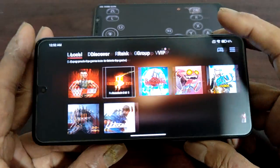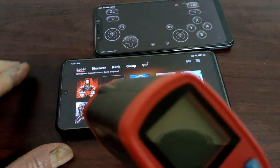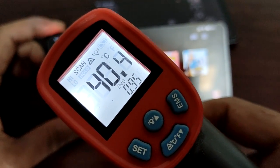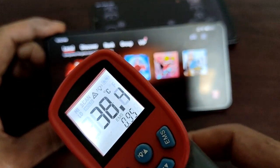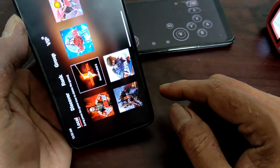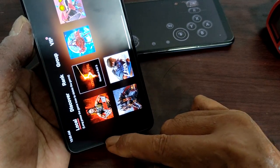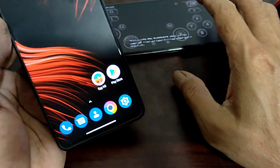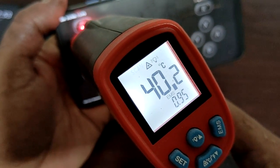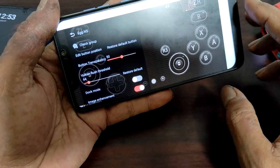Not bad for the Snapdragon 732 — even the temperature isn't very hot. The maximum is 40 to 41 degrees Celsius even after extended play. The chip is very power efficient. The Snapdragon 730, 732 are much better than the 720 — more power and battery efficient. The POCO F1 is also at 40 degrees, but the game isn't even rendering properly.